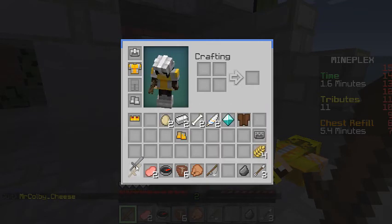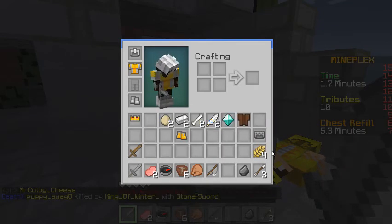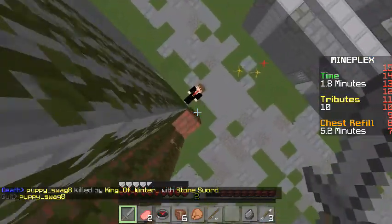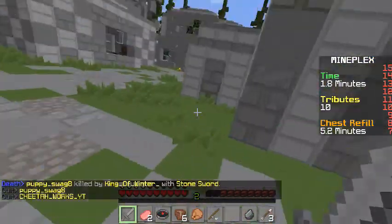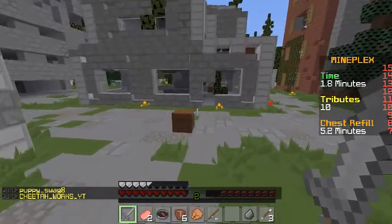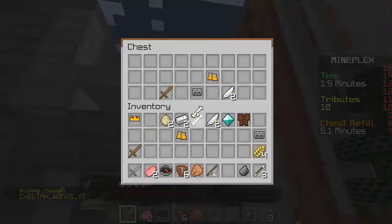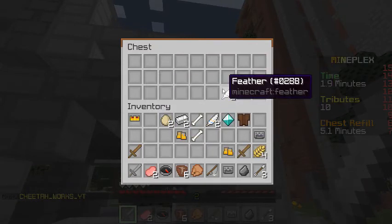Stone sword — wonder why he wasn't using it. And I found a couple of iron on him. So if I can get a stick and craft myself an iron sword. There we go.